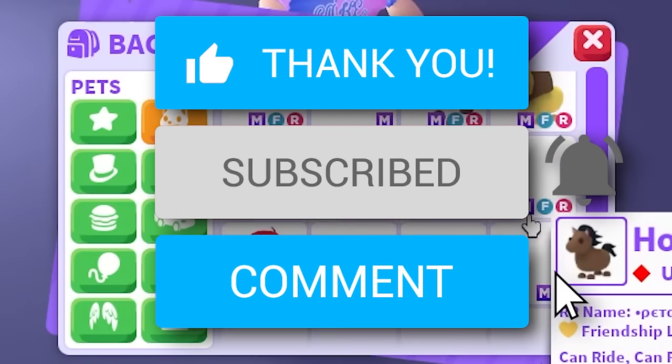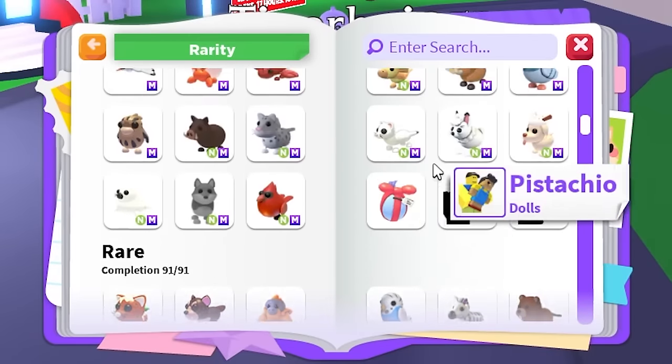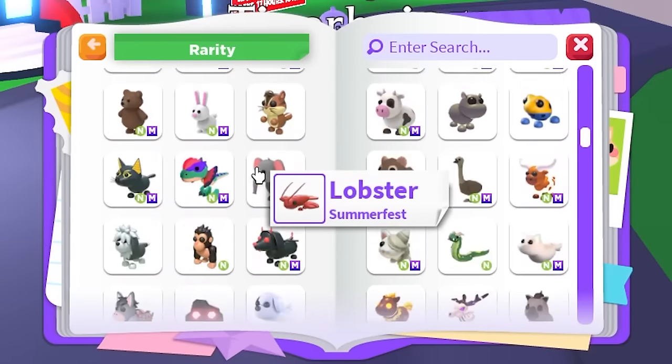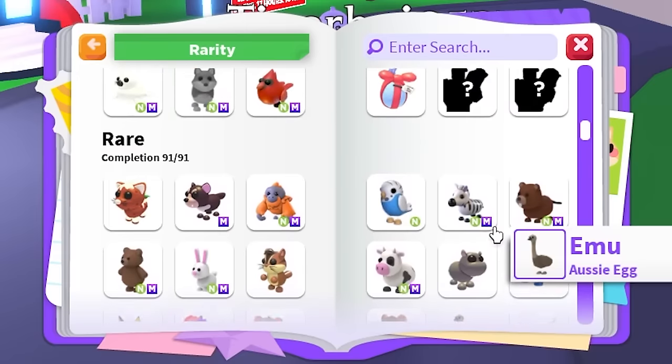We're back to trying to complete every single mega neon pet in the game. We already did all the uncommons and the commons, and slowly there's more of a challenge. Now we have to get 91 mega neon pets and we're missing quite a few, so let's go look through the inventory and the journal to see what we're missing.